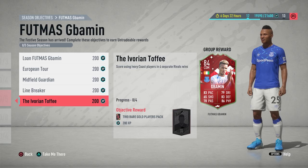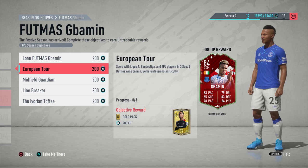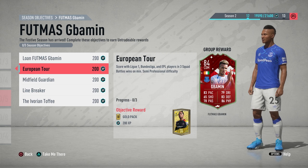I did actually leave one out — the European Tour objective. This is for squad battles, and all you need to do is get three squad battle wins on semi-pro difficulty. You just need to score with a player from League One, the Bundesliga, and the Premier League. Don't go out and buy cards — just check your club, find any cards from these leagues, throw them in, score a goal with them, and do this three times. It's semi-pro difficulty so it won't take long at all.